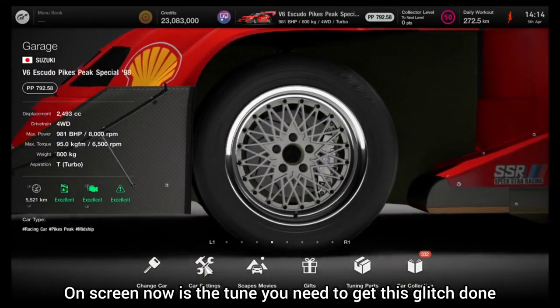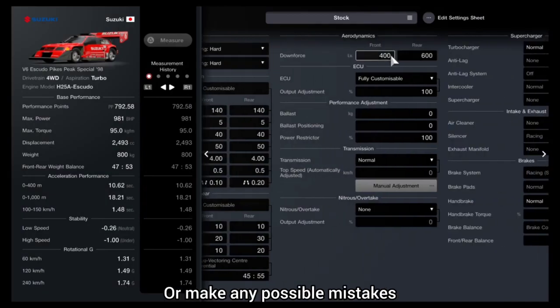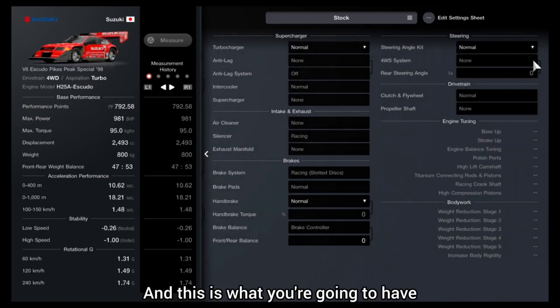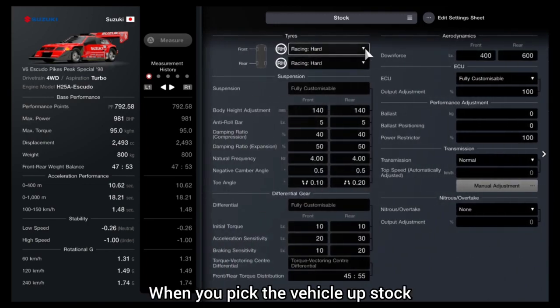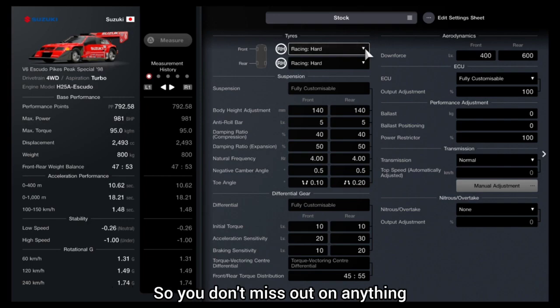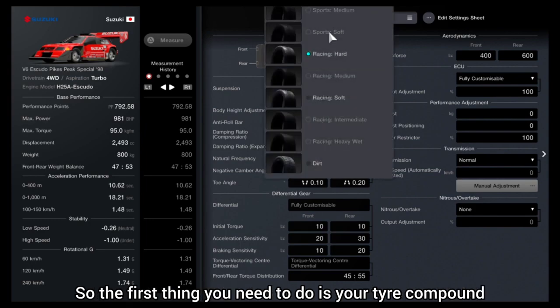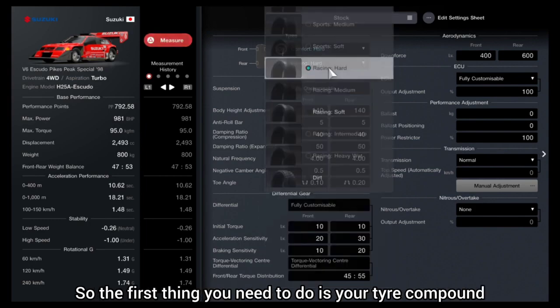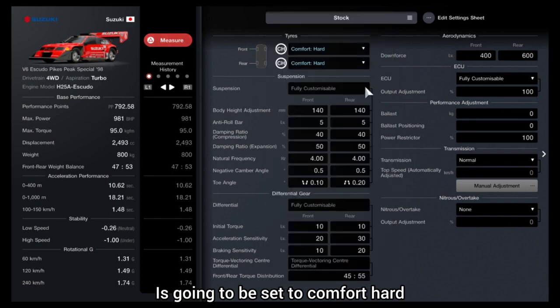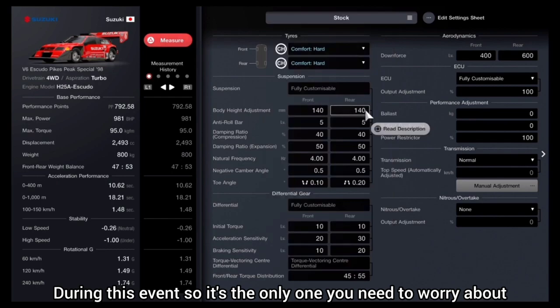On screen now is the tune you need to actually get this glitch done. I'm going to go through it slowly so you don't make any mistakes. This is a brand new tuning sheet and this is what you're going to have when you pick the vehicle up stock. The first thing you're going to need to do is set your tire compound to comfort hard — this is the only tire compound we are going to be using during this event.